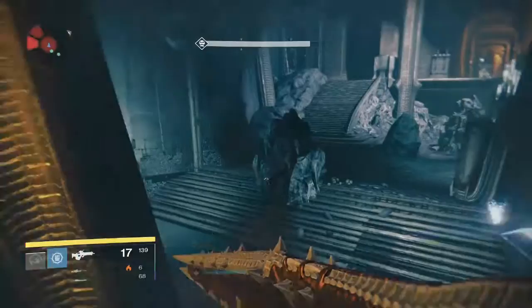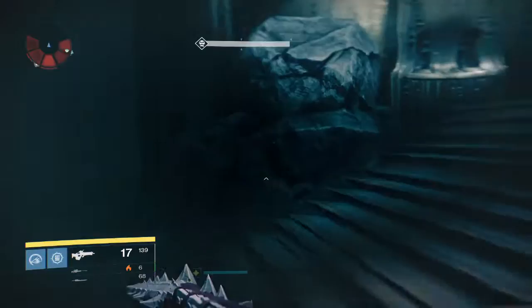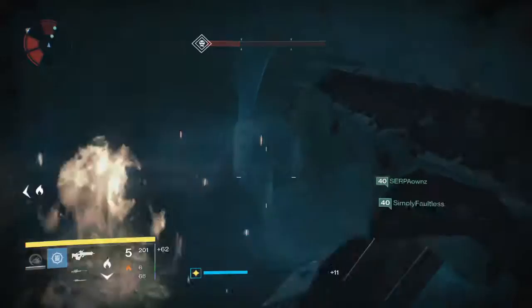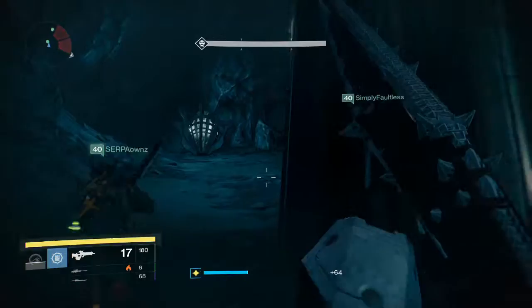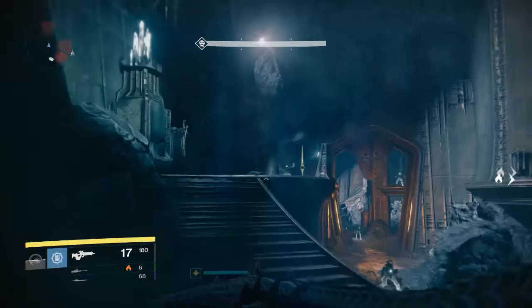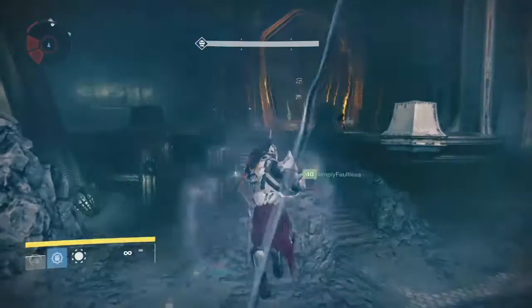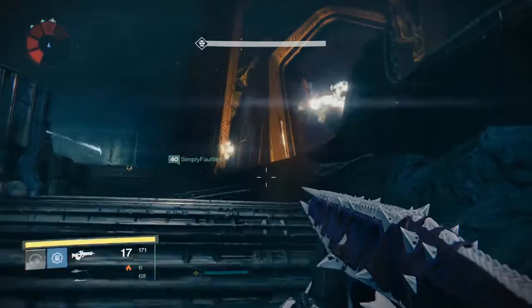Next, skip those guys and go into the next room that has two locks on the door. Have everybody go straight down into the room on the bottom right and take out as many ads as possible. There's one key husk relic at the top and one down here where the other knight is. Clear this area for a safe zone, grab both relics, then take out the knight on top. Be careful with the witch up top. If you have a Titan bubble, pop it and wait it out until the door opens.